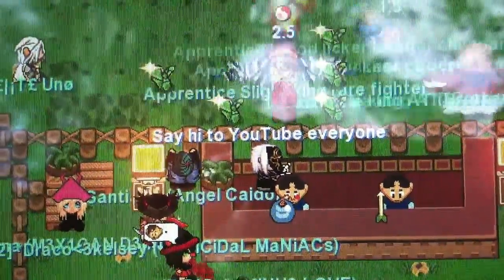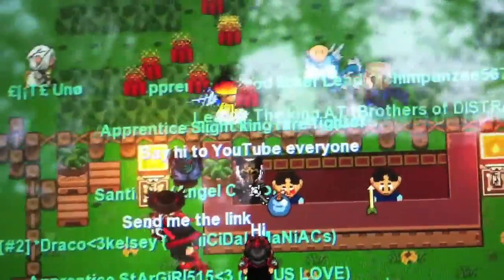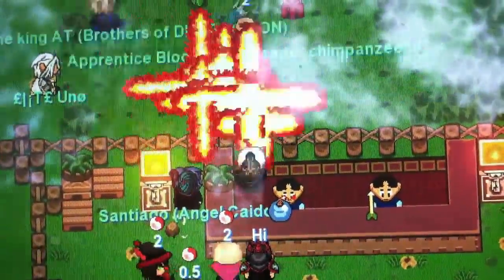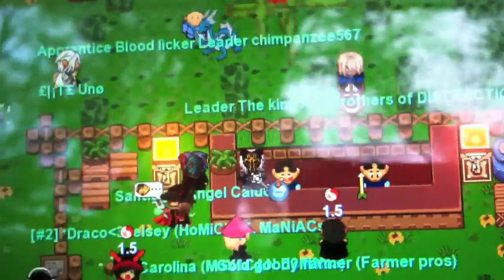Hey guys, what's up? So I got inside this cool spot here in the 100 hour — I think it's called the fan, or it might be the club, or whatever the other place is called. I got inside here and everybody's being noobs, trying to hit me and stuff. Unmay helped me get in here, but he left. So on to the next glitch.